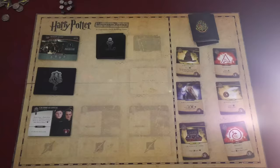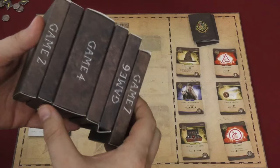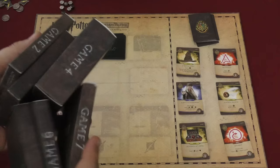When you start the game, you're going to open up everything in box number one — this is game one. There is a game box for each book in the series: two, three — you'll notice that four is the biggest — five, six, and seven. Four and seven make the most changes to the game, but everything I'm showing you here is from box one.